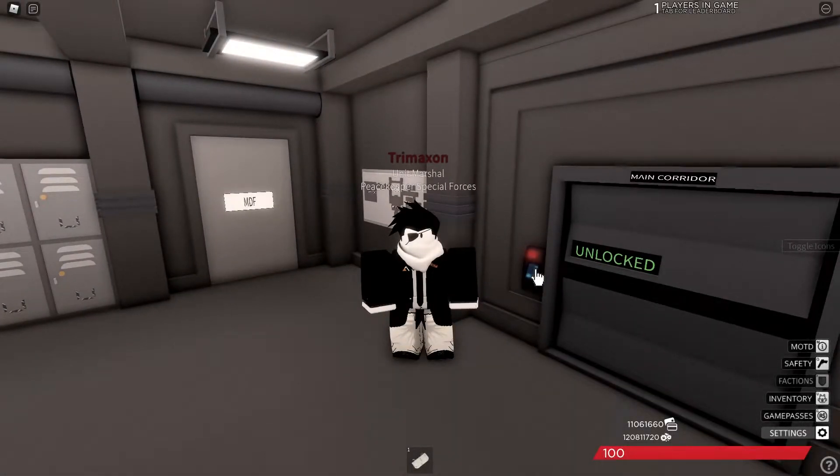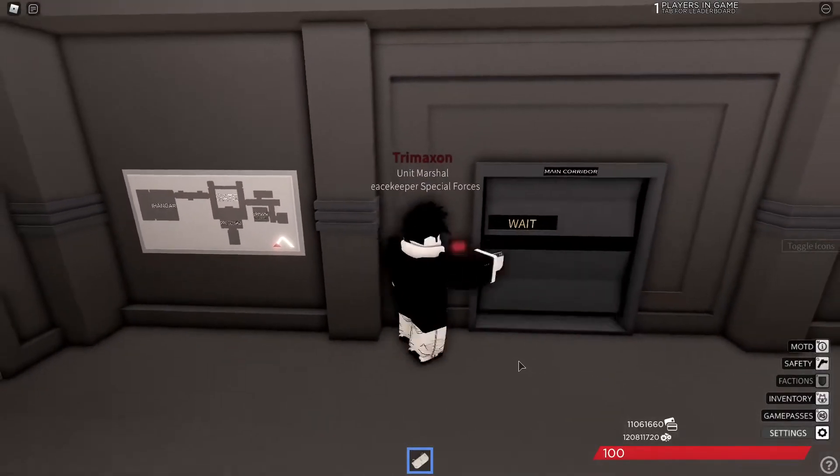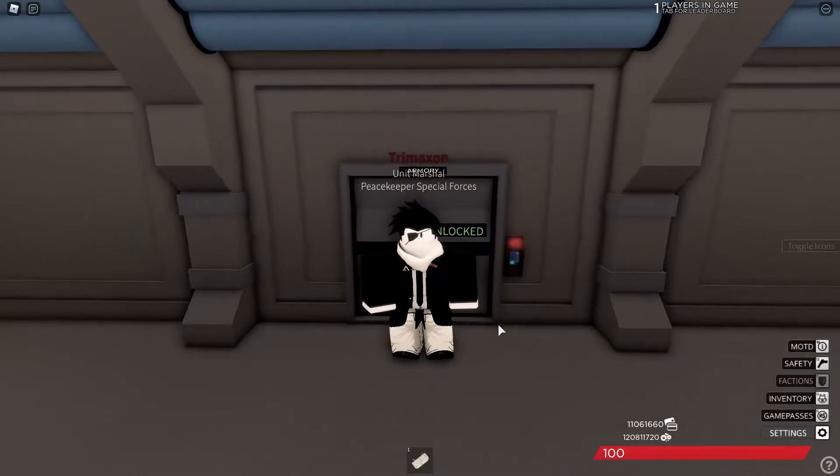In order to open a door on PC, all you have to do is take out a keycard and bring it up to the keycard scanner. You would then walk through, and in order to close the door, you need to put away your keycard, bring your cursor over the keycard scanner, and then click to close the door.